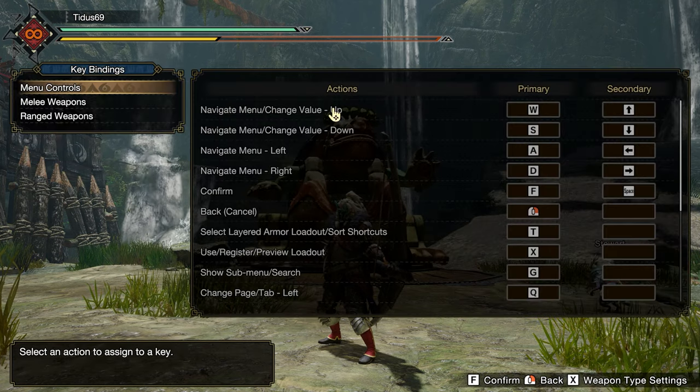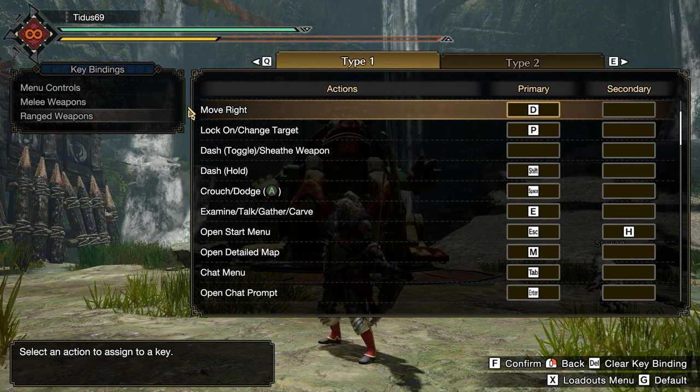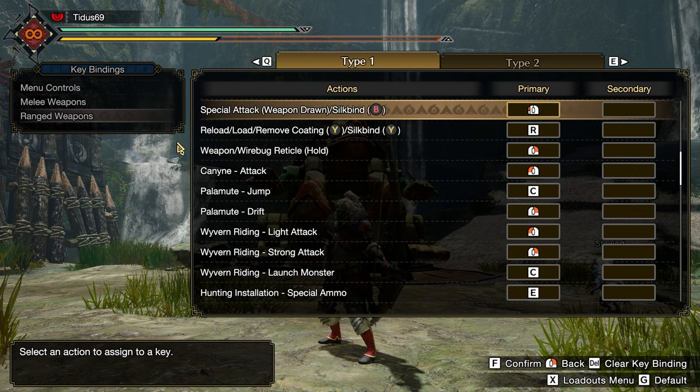Let's take a look at the key bindings — the basic ones are pretty simple. I roll and dash with Space, I sprint with Shift, I shoot my normal shot with left click, and I aim with right click.